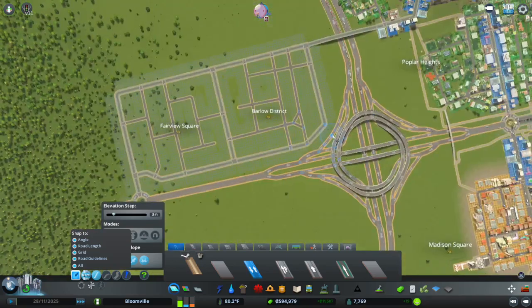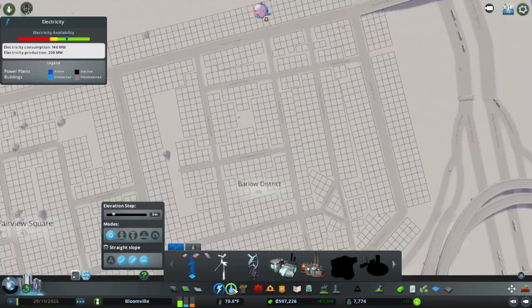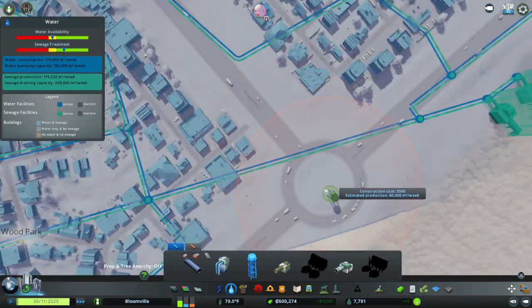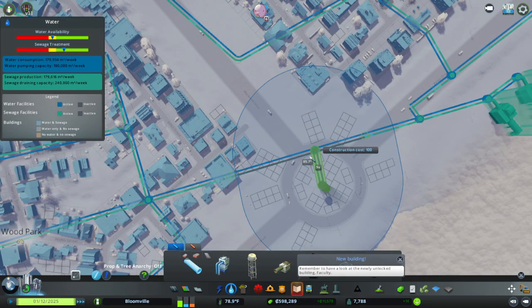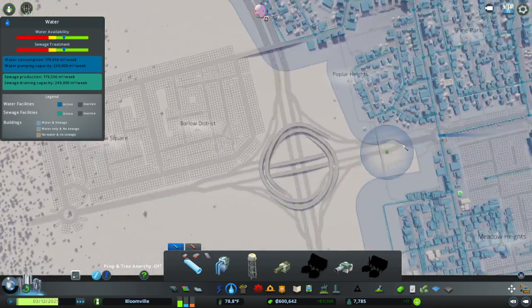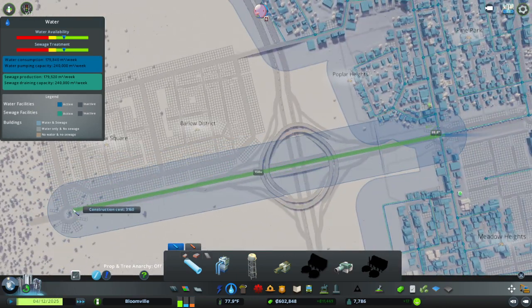I'll allow all of that — that sounds good. I'm also going to need some more water, so I can get in a new water tower like that. That will be fine. This bit is 1.2 kilometers actually — that's quite a space.